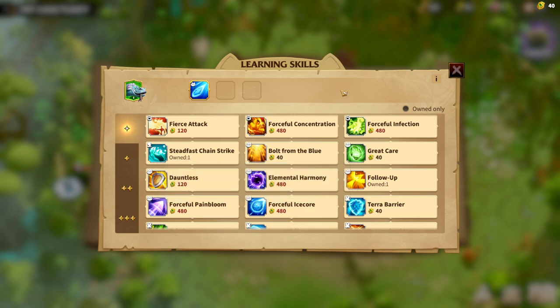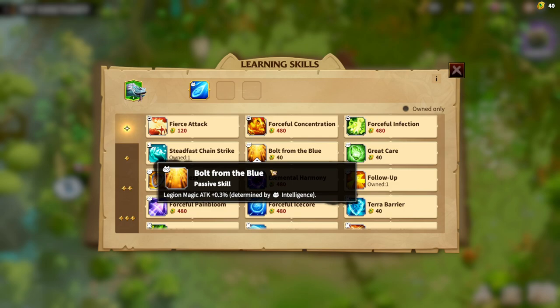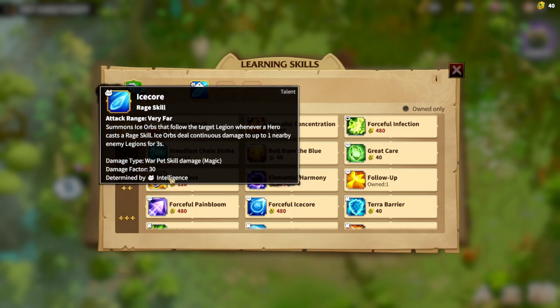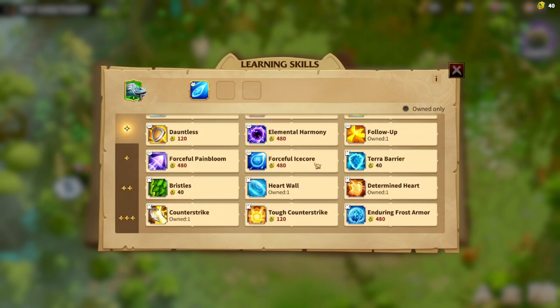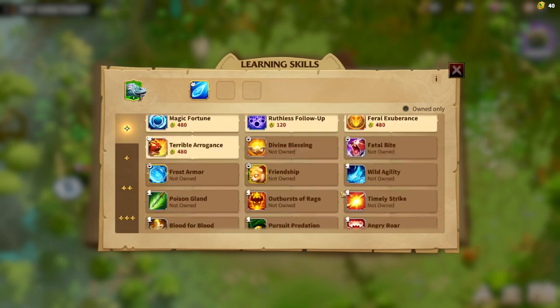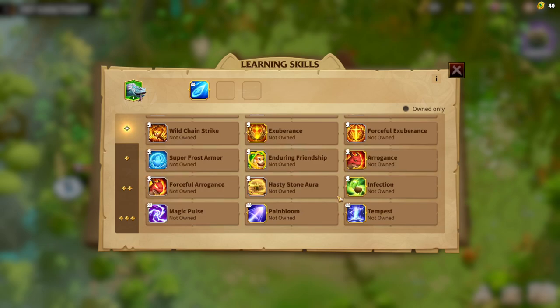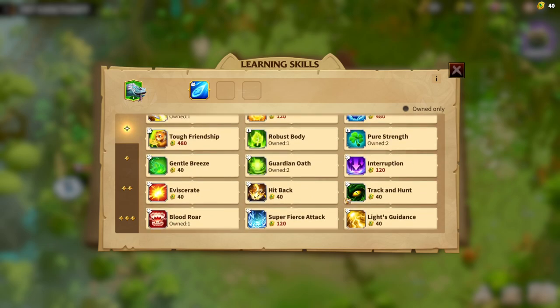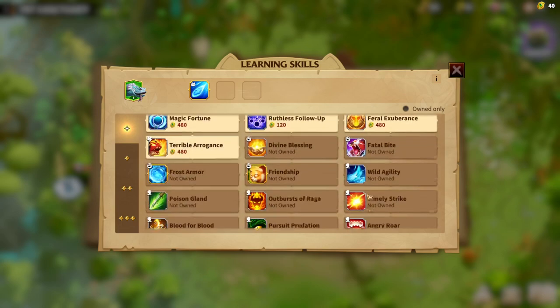Bolt from the Blue is a passive skill that grants our legion some magic attack. As you already know, this pet is for mages, and this spell will be amazing for the Ice Lizard. We've now used all three Intelligence skill slots, so after that we can think about how to use the Ice Lizard with Spirit spells, since we can only have three Intelligence spells.